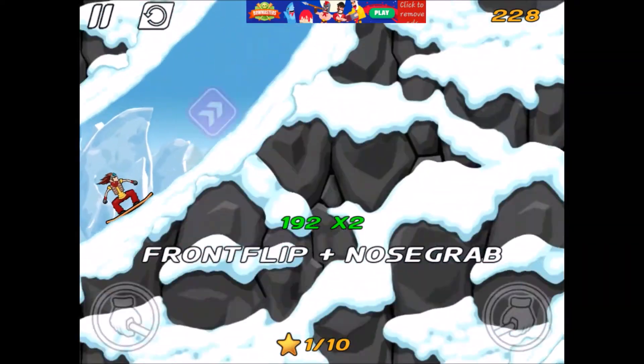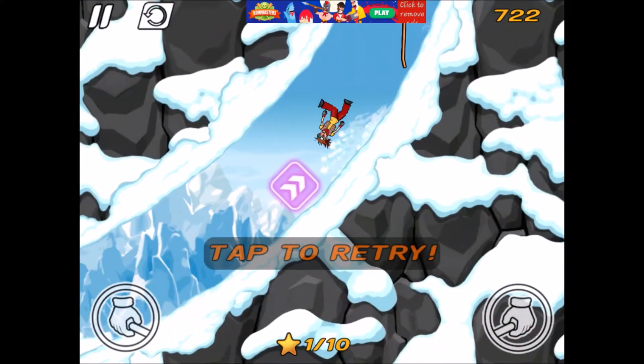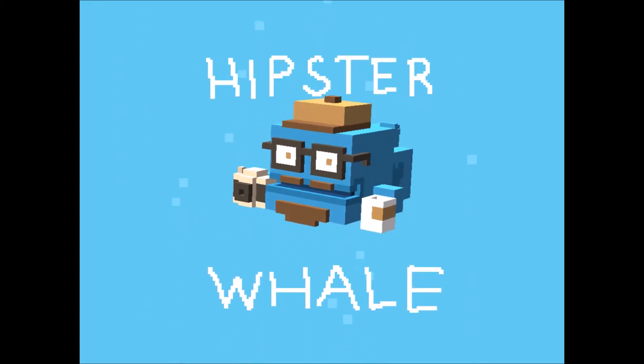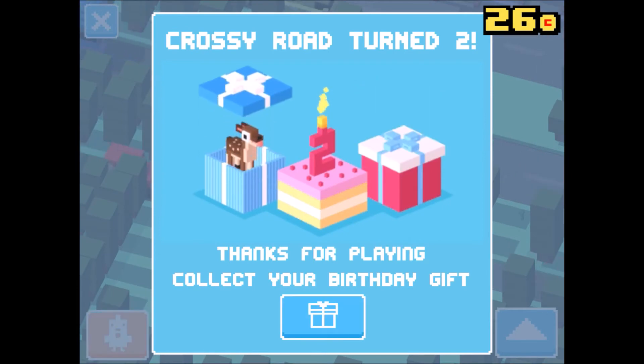There's a bit of noticeable lag, but nothing seriously wrong with the game. That's enough of iStunt 2 — now let's check out Crossy Road. Crossy Road does take some time to load up. You would have seen this if you watched my comparison between this tablet and the Huawei P8 Lite. In that video, the Huawei P8 Lite outperformed the tablet in RAM management, which was kind of disappointing but expected, because the phone has 2GB of RAM while this tablet has 1.5GB. The tablet also has a full metal design.